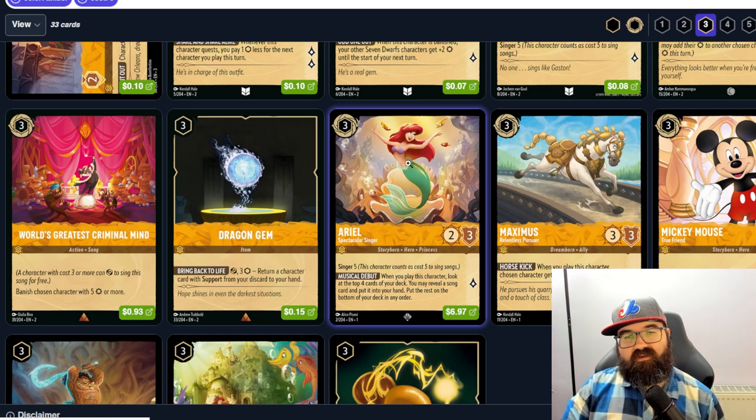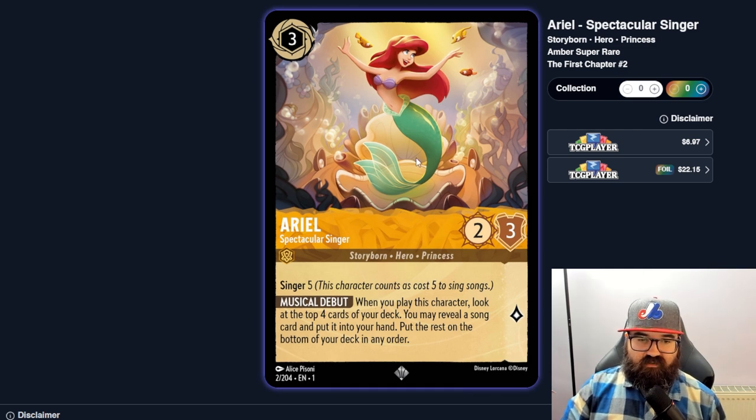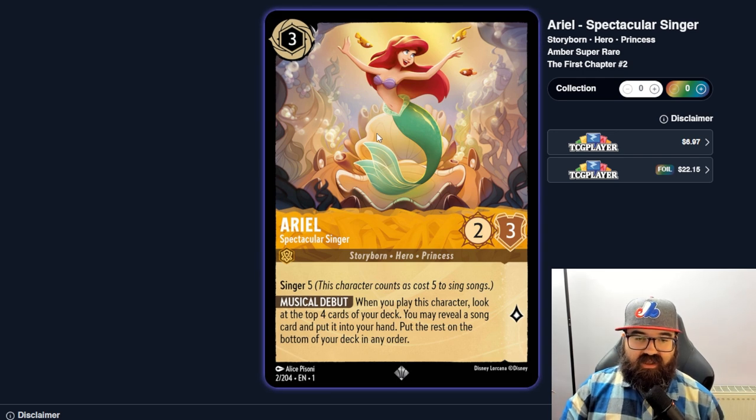Ariel is a Singer Five at three cost — two-three stats, but when you play her you look at the top four cards of your deck and can move a revealed song card to your hand. Not only can she sing, but she helps you find your strong songs — you're almost setting up your next big play. If it's not there you're thinning your deck a bit and seeing what's coming. I can imagine Ariel being good in a song deck.